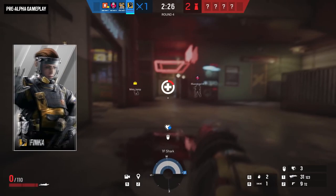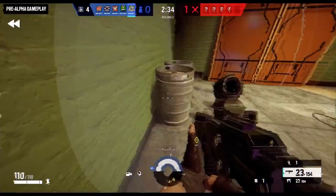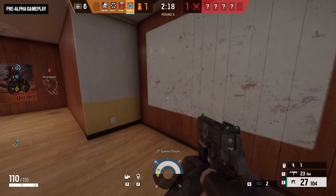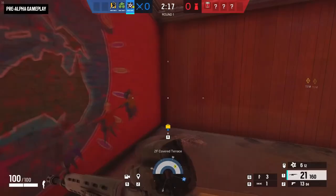First up, let's take a look at her loadout! Her first primary weapon, and the newest weapon to Siege, is the UZK-50GI, an SMG with 23 rounds in the magazine and a unique property. It fires 50 cal bullets, so in addition to being a seemingly pretty good SMG, it's also amazing at creating holes and destroying walls for your team, making those little peak holes and making sure everything can be set up properly.